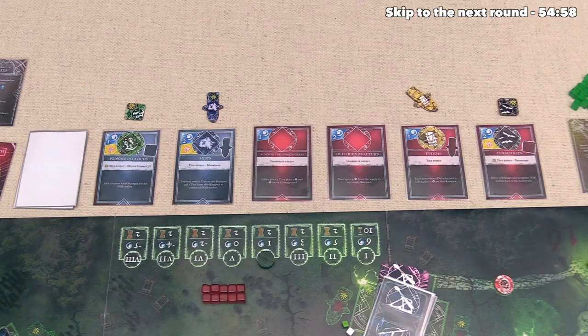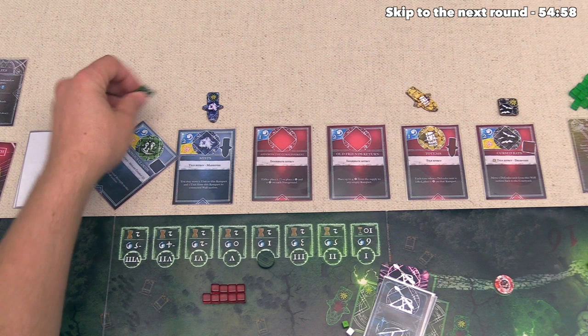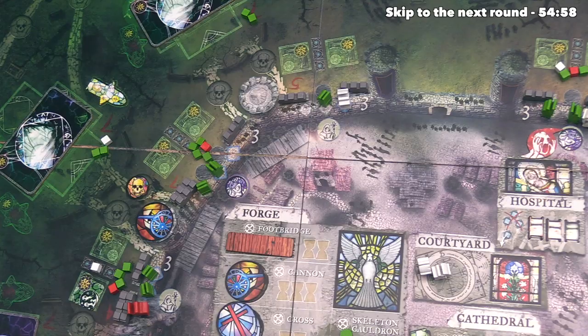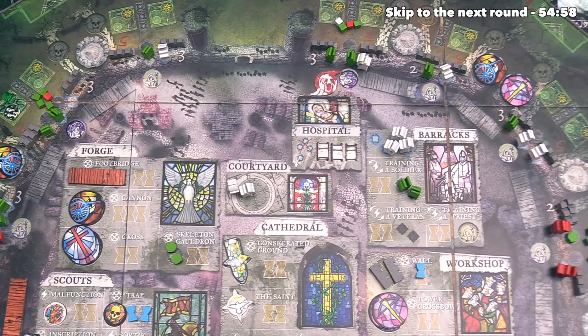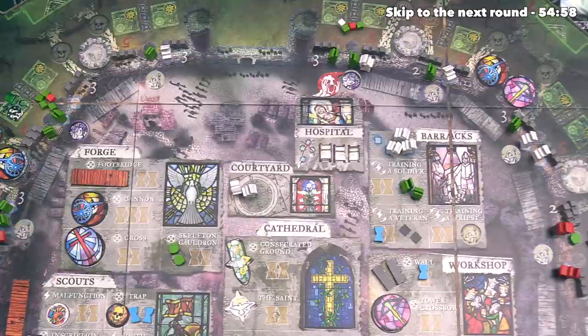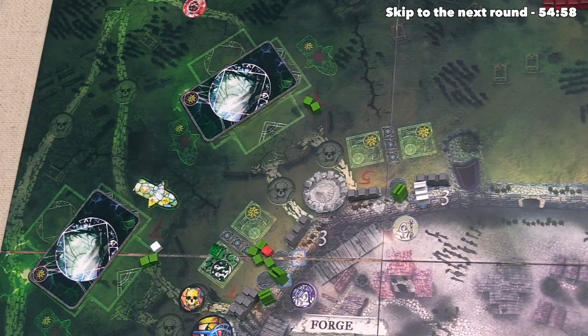This means the supply phase is done, and we can now move into the preparation phase, where the invader is going to start by casting some spells. The first one they want to do is a poisonous cloud — that's going to cost them just one mana, and they can put the third of these tokens out. It looks like they think we are pretty vulnerable over here, so they're unfortunately going to put the poison cloud down onto that spot — this is starting to look like a really scary part of our defense. That did give us one time, so let's put this over here — that way we can try and get our fourth and final veteran into the mix. Moving on, the invader decides they want to cast mists, which lets them put the second of these tokens out and will cost them two of their mana. They've decided to go over to this rampart, so it definitely seems like they are scaling up their assault on this part of the castle.